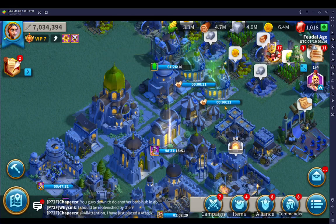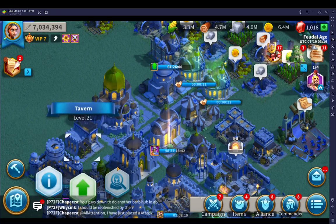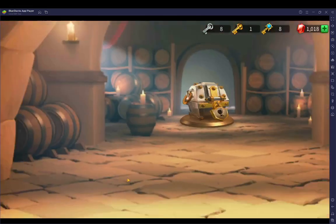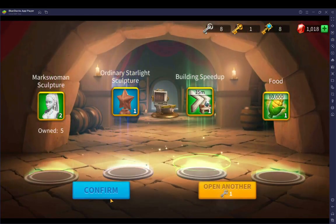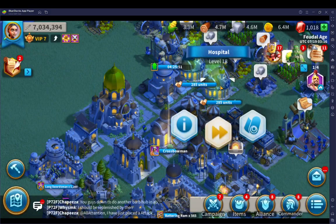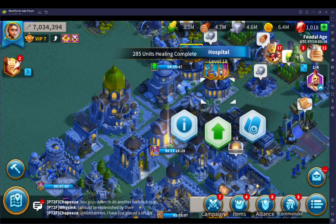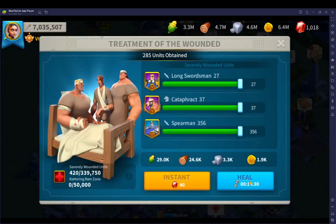Already down to less than a minute! There can be upwards of over 24 hours of healing time, and sometimes wars come sooner than that. So you want to make sure you can get your troops as healthy as possible, as quickly as possible. If you are online, do it in small increments and take advantage of the help your alliance can offer you.